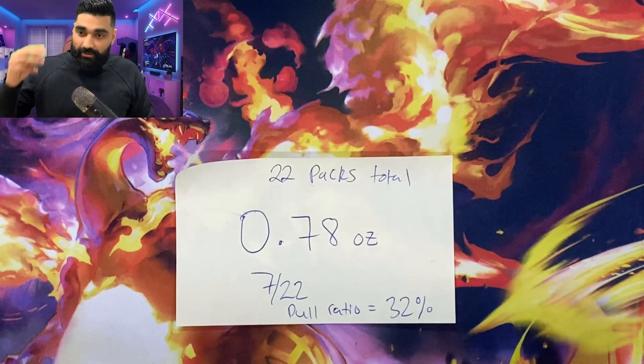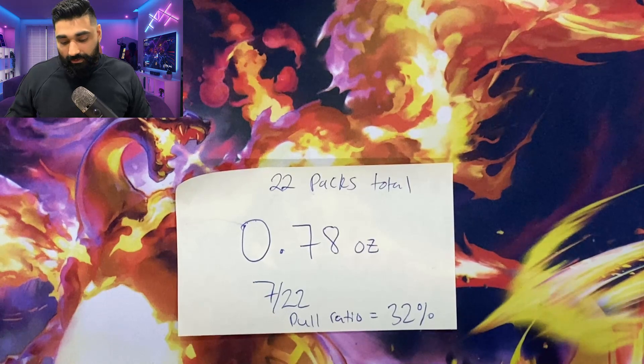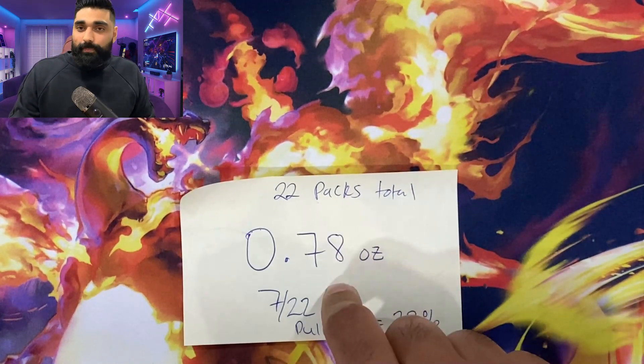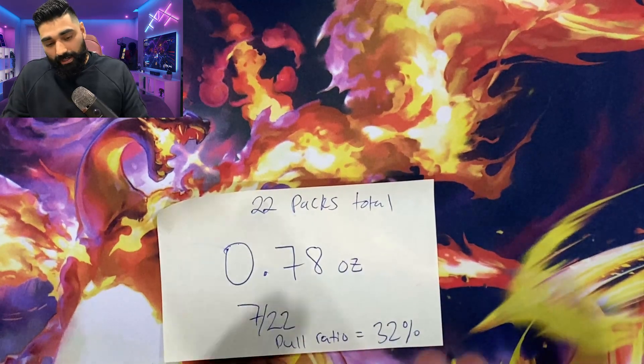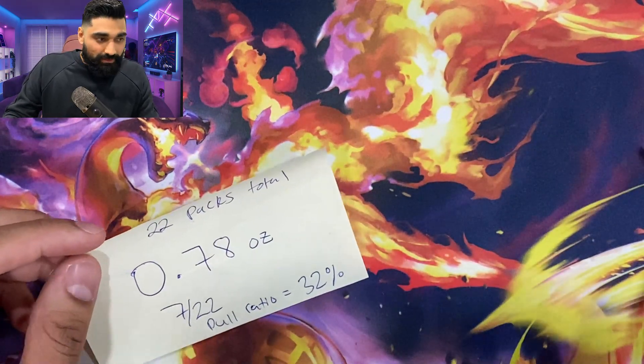Seven hits out of 22 packs is about 32% — basically the same as buying a regular ETB. From the ETB pack battle video, you get at least three hits out of nine packs, so it's a similar ratio. The average pack weight was 0.78 ounces. We've got another 20 packs coming up at the heavier weight, so we'll do the ratio on that and see what's up.